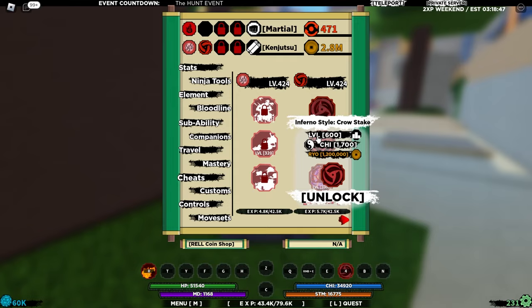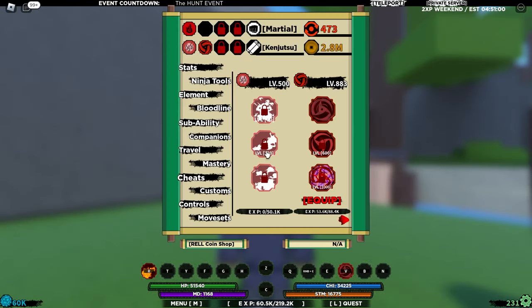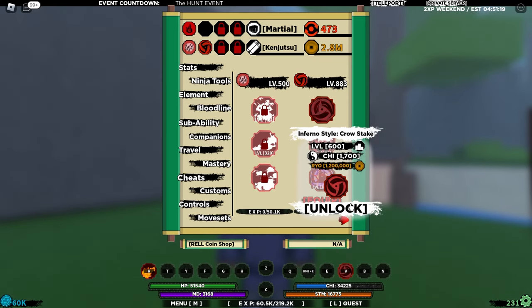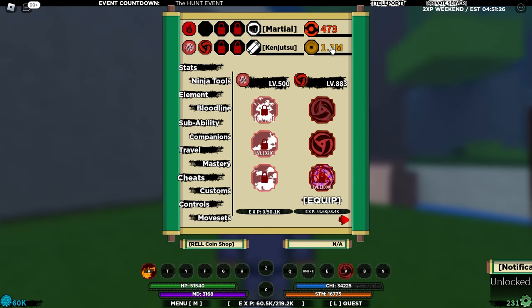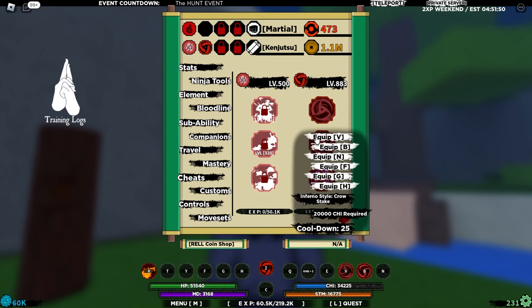We're still far from getting the second move, so we need to grind. We need to reach bloodline level 600 for the mode, and also get Inferno Style Crow Stick. Level 524 later, and we made it all the way to bloodline level 888. We can go ahead and get the mode. We need 2000 Chi, so I'll put 2K in there. Let's buy the Inferno Style Crow Stick and buy the mode - it cost us 500,000.